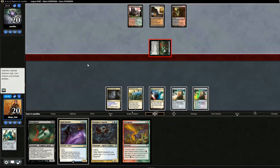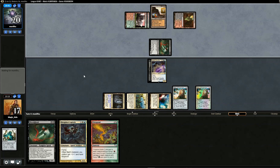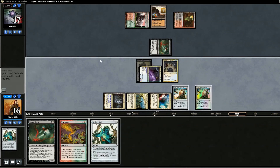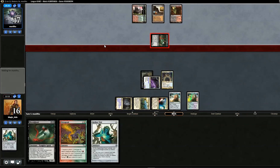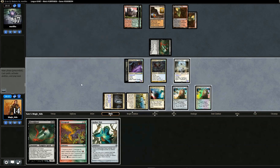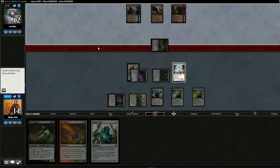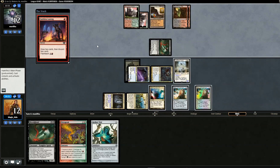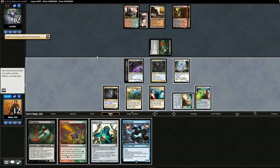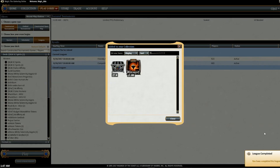Opponent plays Bloodghast. We consider Fire Spout and hang on to Spell Queller. Opponent swings — we wait, and use Spell Queller when needed. We drop Drogskol Captain and swing for three. Opponent swings for two — no blocks. We put out Selfless Spirit and swing for five. Opponent only has one card in hand. We swing again — opponent goes to four. We win the match four wins and one loss in the league.